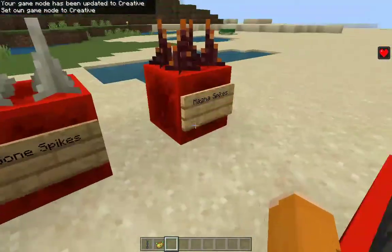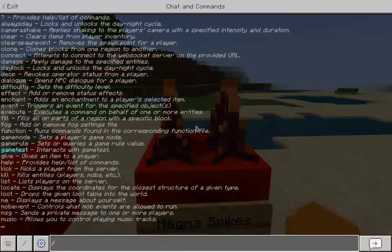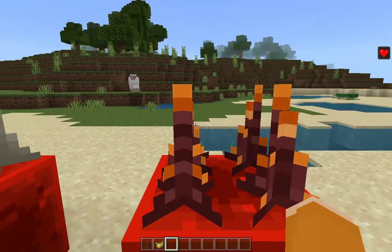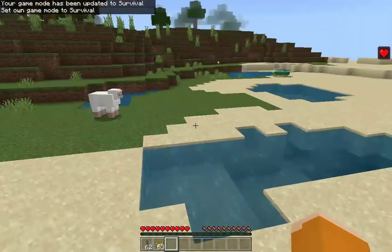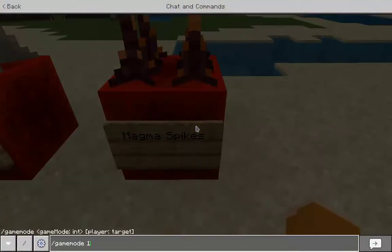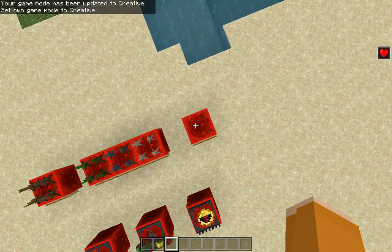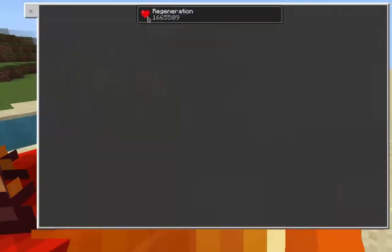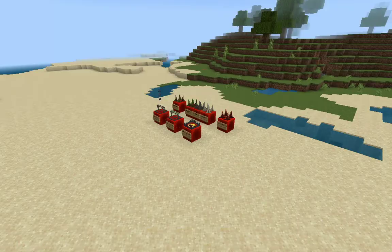Now we have the magma spikes. They have animated pulsating textures, which is very nice. Similar to the poison wood spikes, they don't give a status effect if you fall from a small height, but if you fall from high up, you take spike damage and then you just burn — it doesn't apply a status effect, it just sets you on fire.